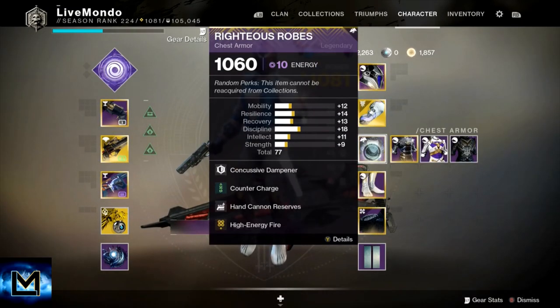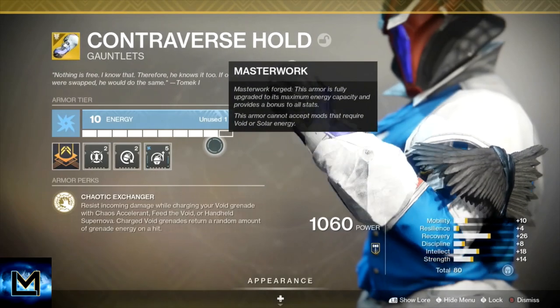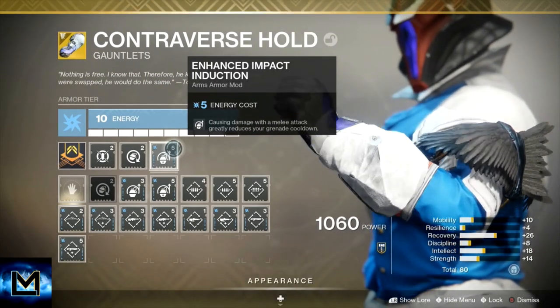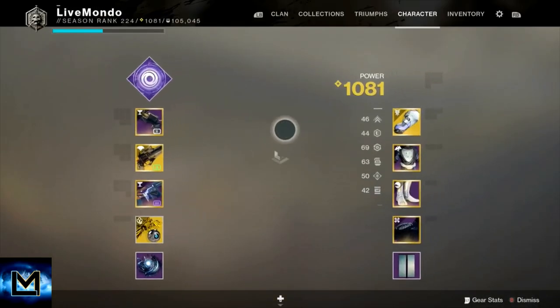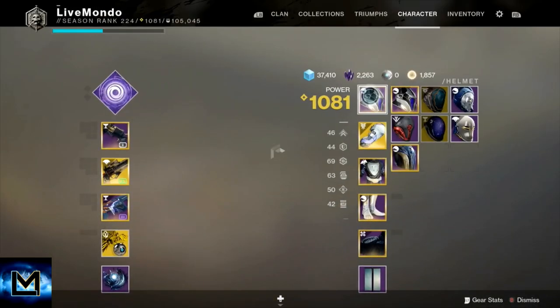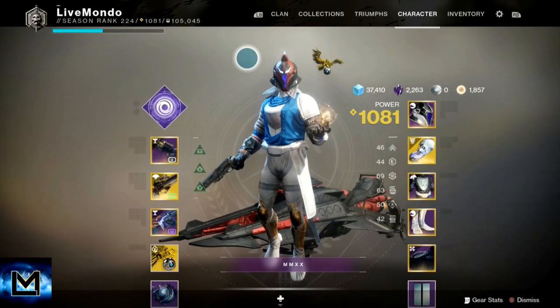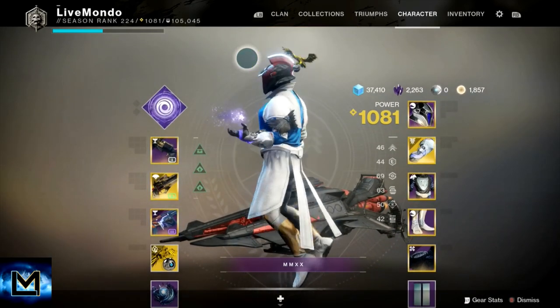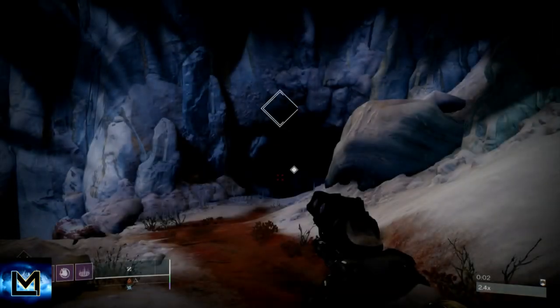The usual Special Ammo Finder, Scavenger, Grenade Launcher Scavenger for the Wendigo, and Inertia Override and High Energy Fire. They synergize really well - every time I stop or break a Barrier champion or stun an Unstoppable, I'll get a boost to weapon damage. Enhanced Impact means more grenade and melee damage, which feeds into the top tree Void Walker's melee ability. Controverse Holds gets those grenades back.